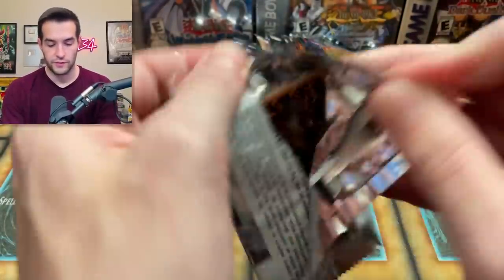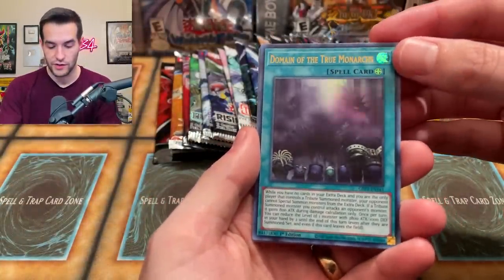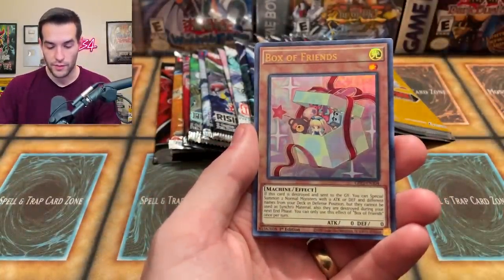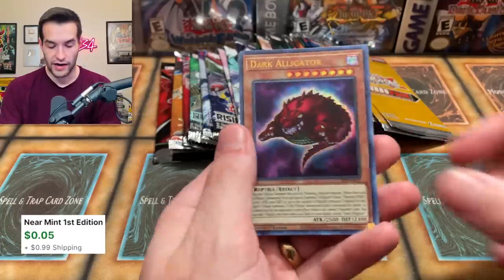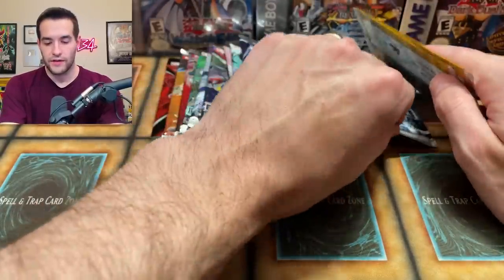Let's go to our second Ghost from the Past — we only have two of these so this will be our last one today. We get the Domain of the True Monarchs — pretty cool — the Box of Friends, and the Dark Alligator. Just a regular old ultra rare, because they're all ultra rares besides the ghost rares. Pretty cool, pretty cool.